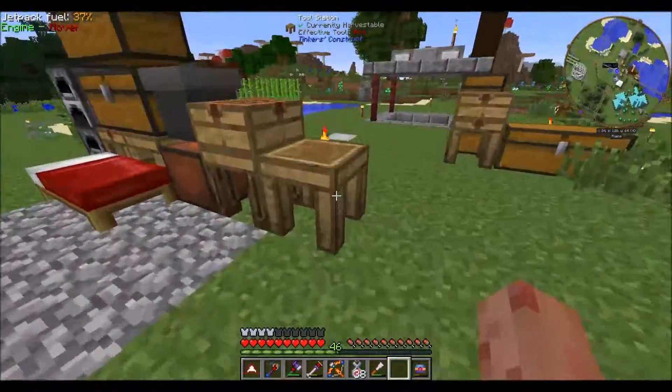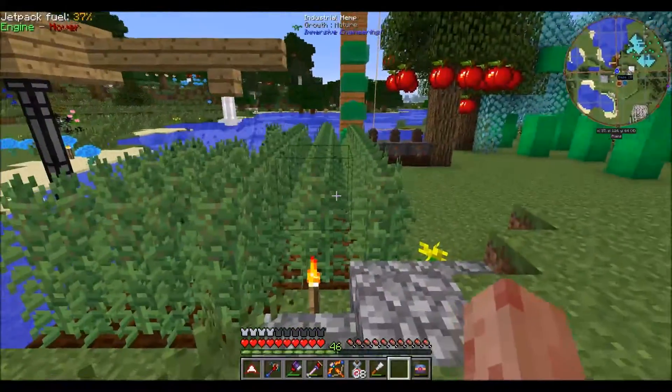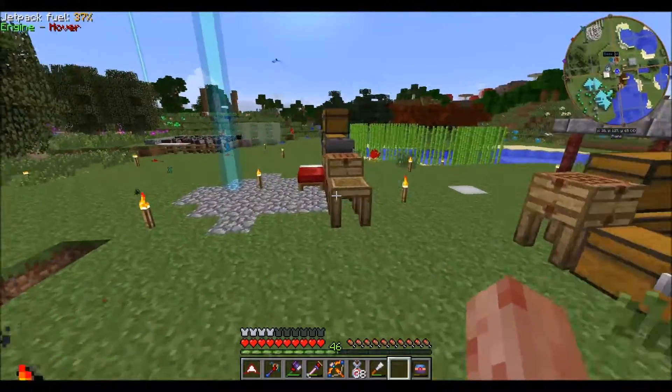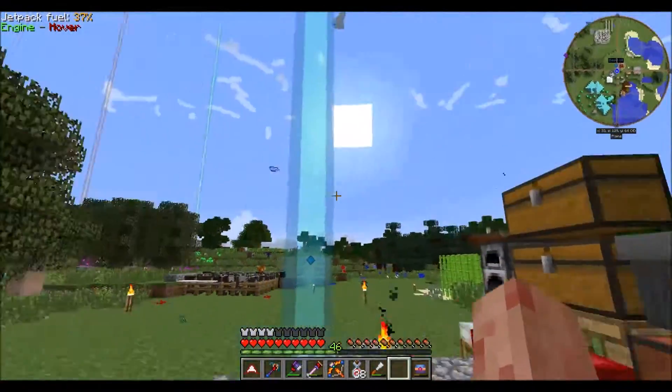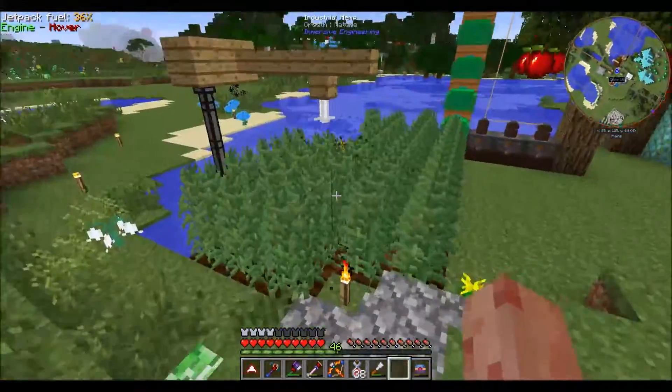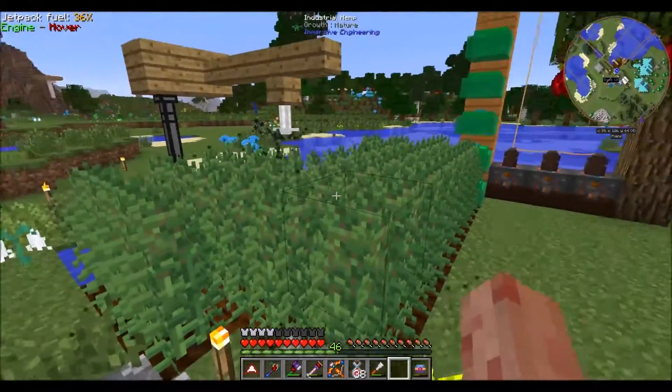Eventually this thing will be full looting and I'll put some more modifiers on it — we'll get full beheading. I'll just be able to go kick some skeleton butt, take some skulls, and get some other stars. This farm right here actually has stuff growing in it — this is industrial hemp. I've been working on Immersive Engineering a little bit, seeing what that mod's all about, and I started off with some industrial hemp.